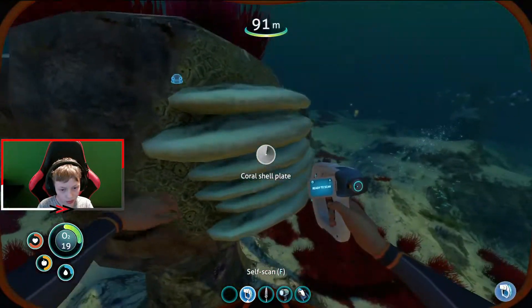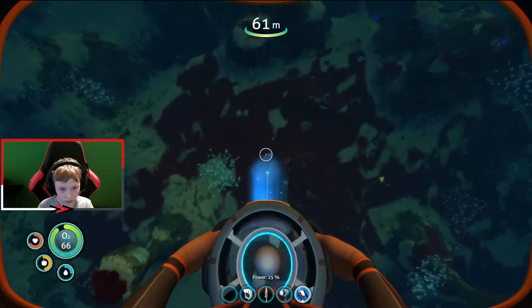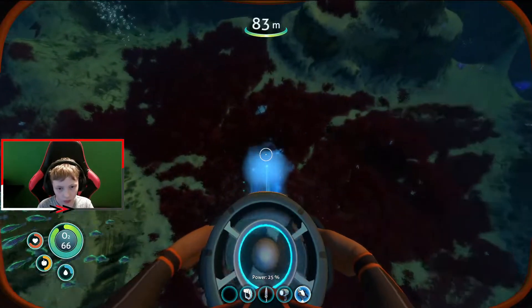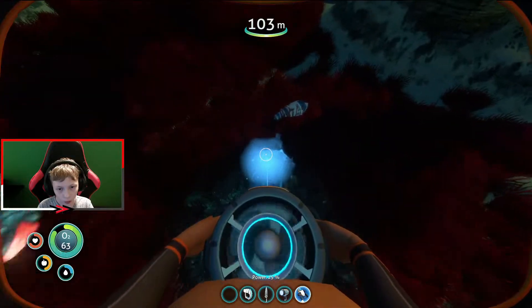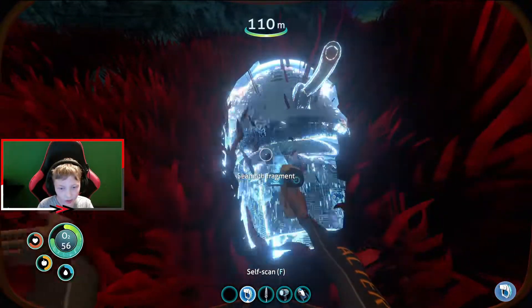It's the blueprint for the scanner room. What's this? Looks like a seamoth fragment — yes sir! Now we need one more fragment.